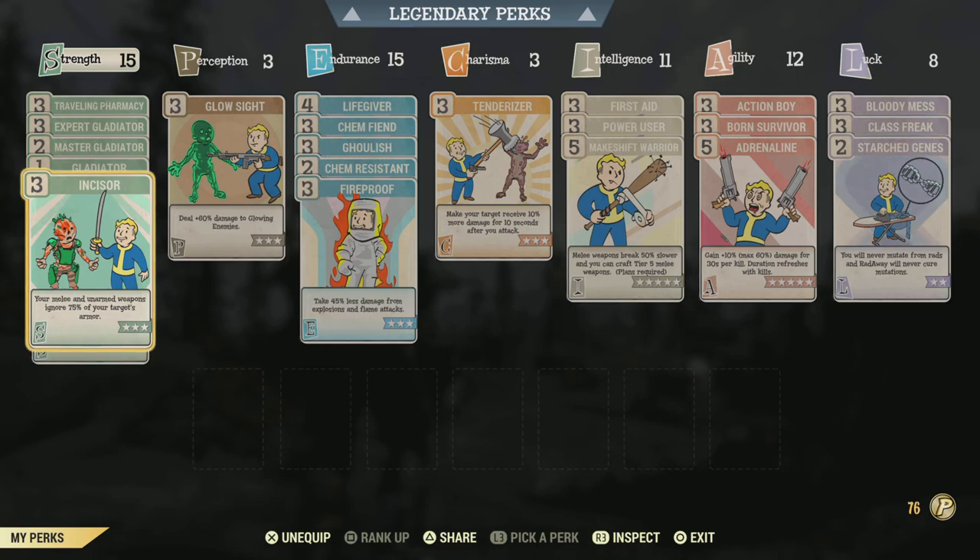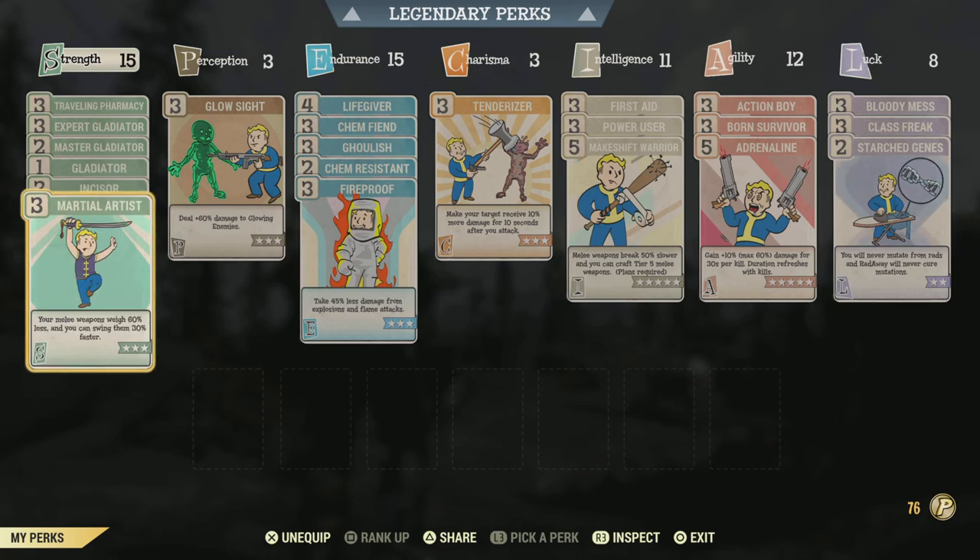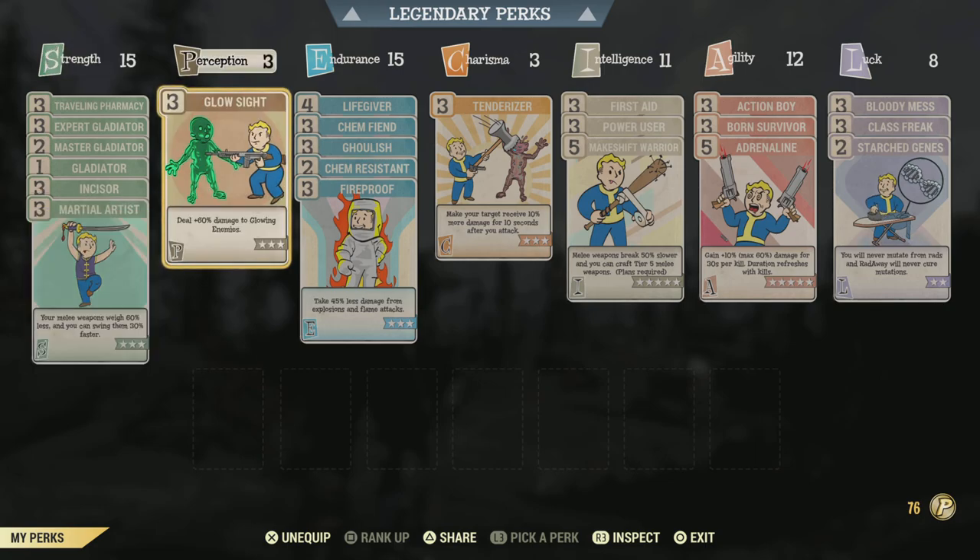Firstly, ignoring 75% of your target's armor — that's great. I had big hopes that this would also benefit our acid damage, but it doesn't, at least it seems like it doesn't. I also tried it with Anti-Armor weapons, hoping those would help make the acid damage actually effective, but it seems to not make a difference. Sadly, a bit of a bummer. But for our weapon's own damage, this is great. And lastly we have Martial Artist — our melee weapons weigh a little bit less, which is nice, but the main thing here is 30% faster swing speed, for obvious reasons.